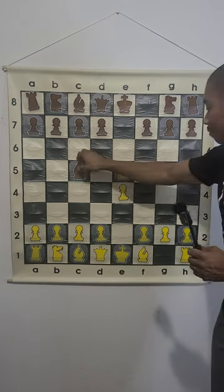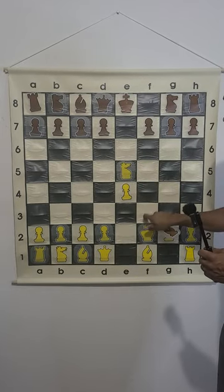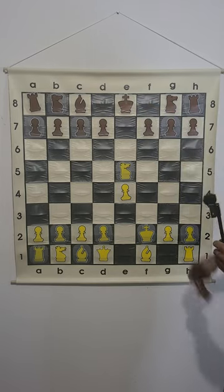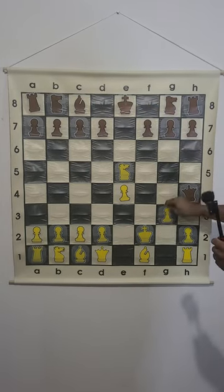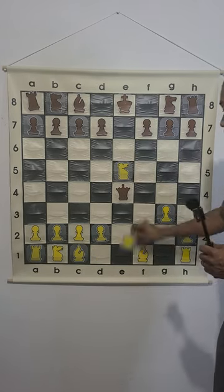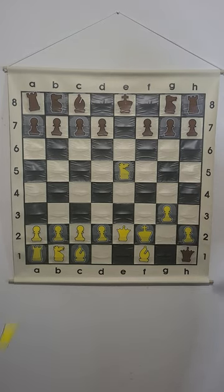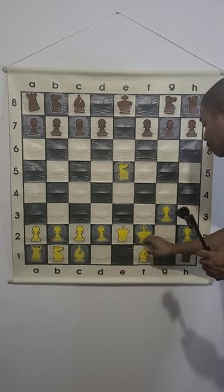After bishop takes f2, king takes f2, black is going to try queen h4, checking the king, then king g3, queen takes e4. We're smart, so we play queen e2. Black plays queen captures h1, thinking they're capturing all of our pieces.